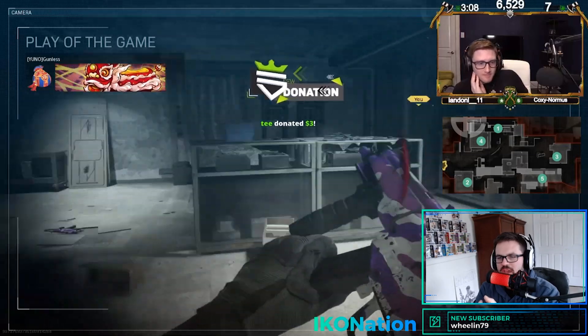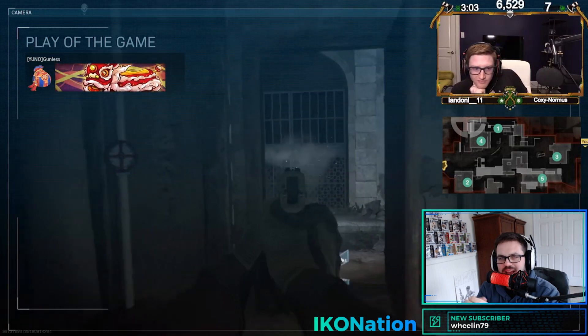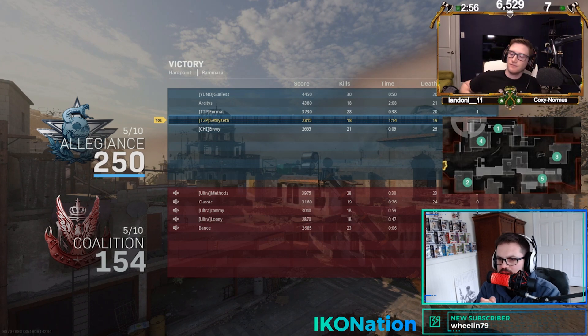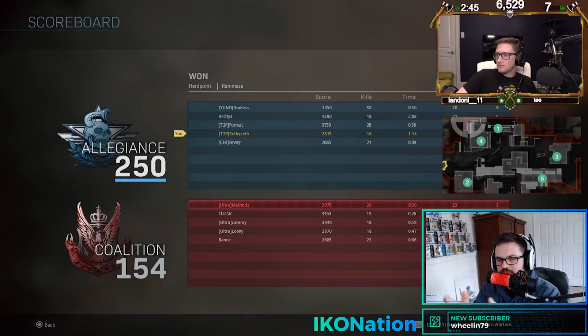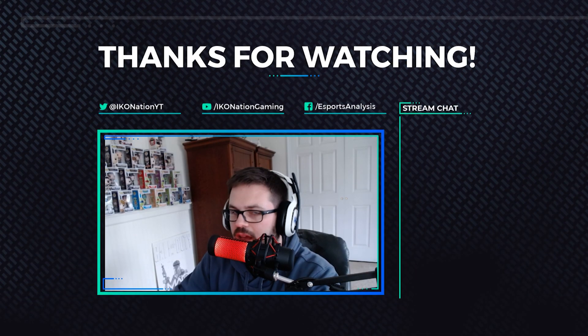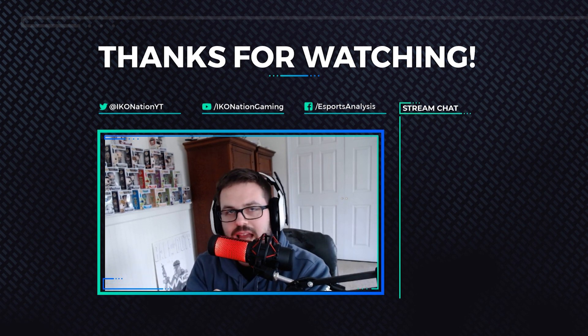Let's see the final scoreboard: Formal had 28 — on maps where he can focus on one line of sight and one lane he always does a really nice job, and this map is great for him. Gunless only had 50 seconds in hill but ended up with 30 kills. Down below: Classic only had 19, Cammy had 18, Looney had 18. In the slaying department it wasn't that unbalanced — one team just had map control for much longer than the other.